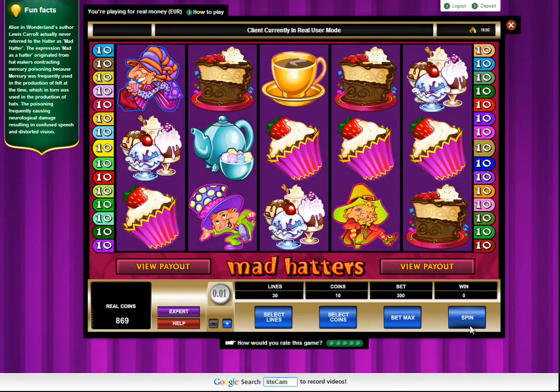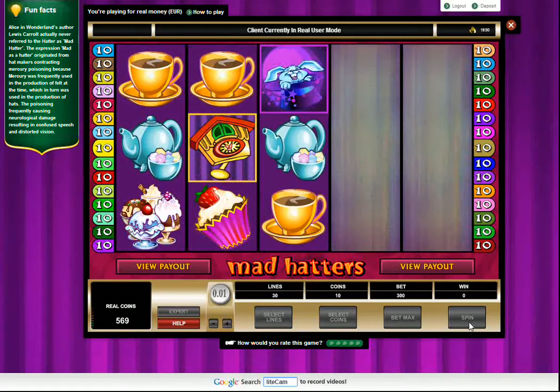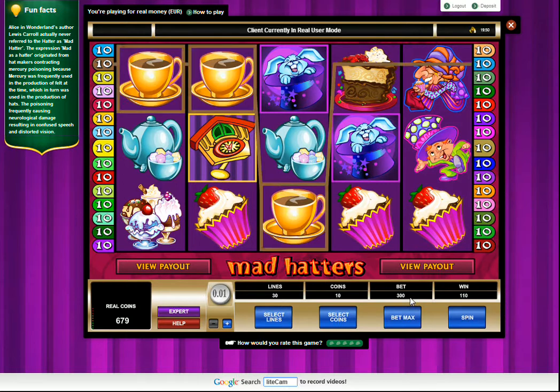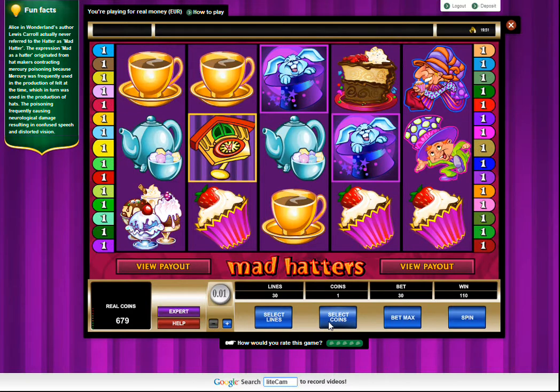I don't seem to be doing very well on this, but I'm just going to play out with my coins. I've won quite a few times, and I've been betting 300, which is 30 lines times 10 coins. I was betting a little bit too much, considering my bankroll only started off with like $37 or something, but now I have $6.79.